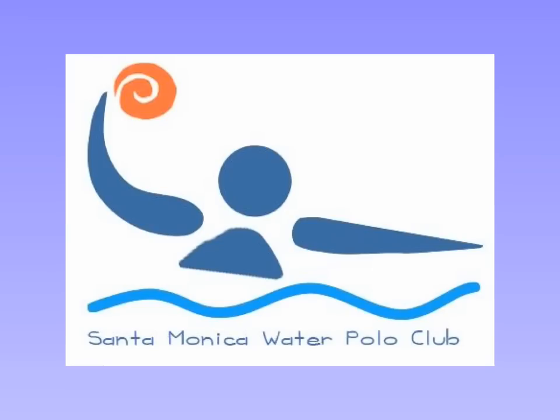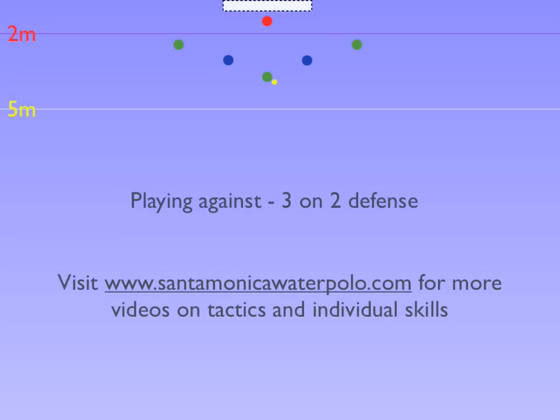Santa Monica Water Polo Club shares how to attack with three attackers against two defenders. Intelligent defenders will look to have the shooter with the worst angle shoot. If all attacking players are right handed, that means the player on the right wing will have the worst shooting angle.